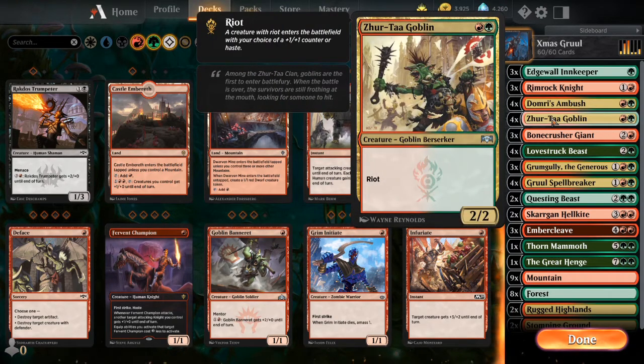Up next we just have the old Goblin - a 2-2 with Riot. Most of the time you're just trying to throw him down with haste as long as the board's clear. I can put the plus 1, plus 1 counter on him if I can't swing in that first turn. Just kind of a good creature here, something you're going to see a lot in Gruul. I wish it had Trample, but that might be a little too overpowered for 2 mana.